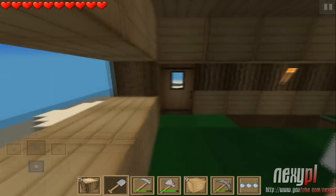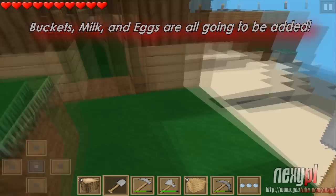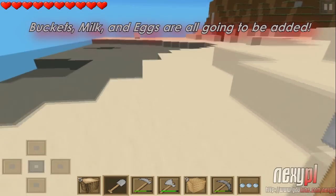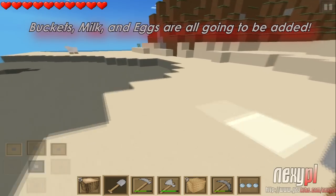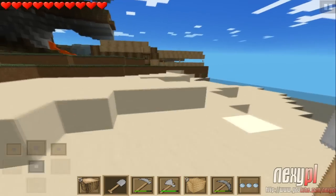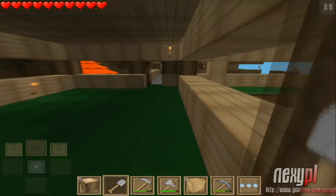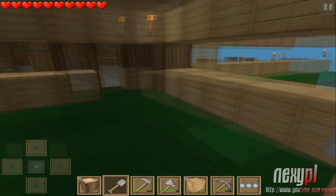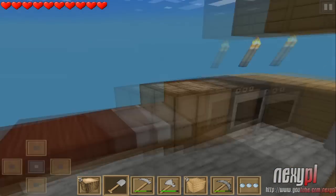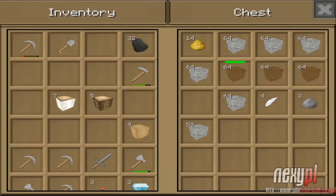First off, they'll be adding buckets, milk, and cake and eggs to the next update. The buckets will work just like on PC — you get the three items and just tap the liquid, whether it's lava or water. This will be really great because now we'll be able to make moats for our castles or better mob traps. Milk will come from cows — you just tap the cow and you'll get milk into your bucket.